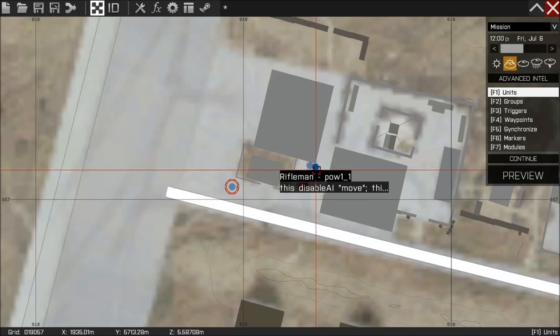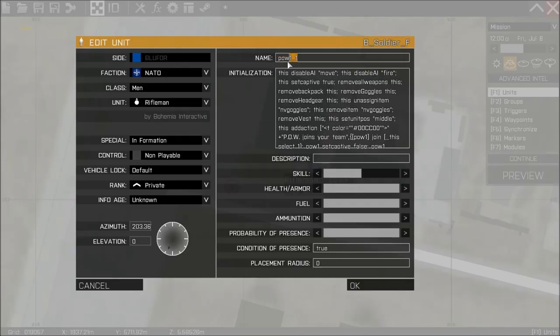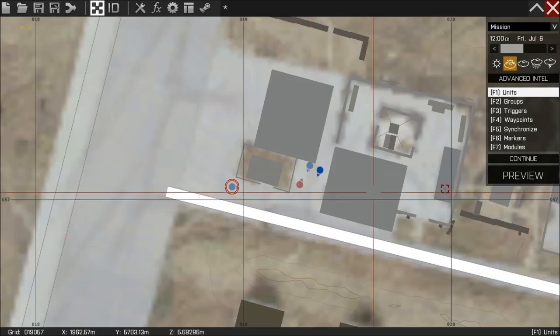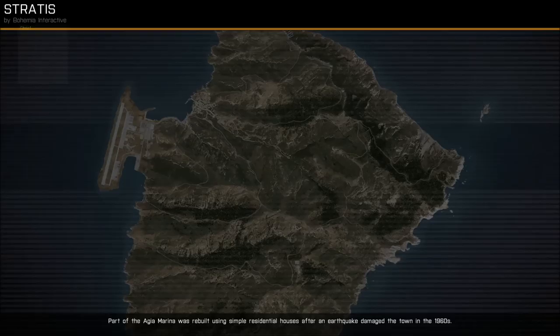You can, if you wanted to, make a second POW. You would need to change his name to POW2, for example. And everywhere it says POW1, you would need to change that to POW2. Now we have a second hostage.